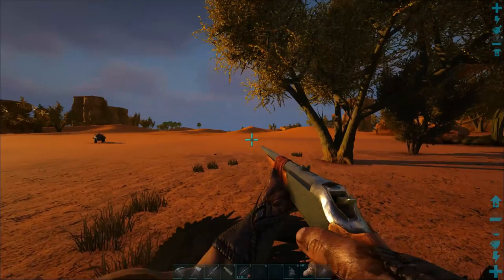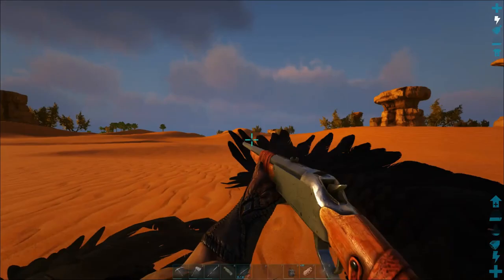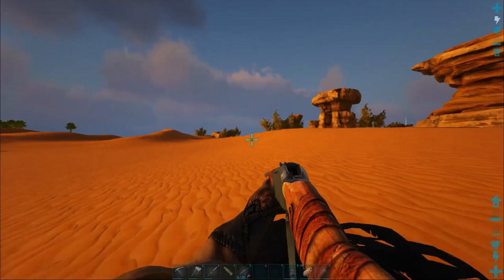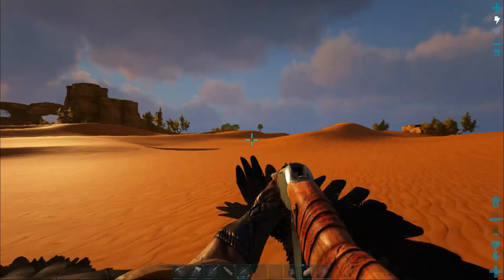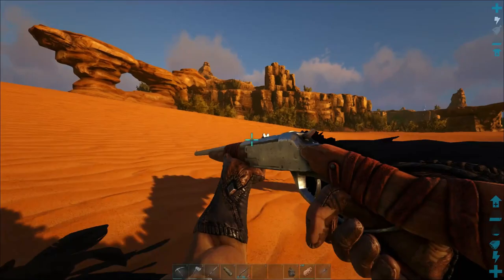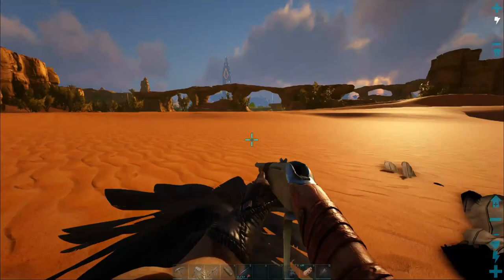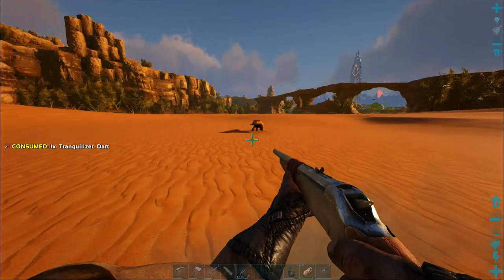Hopefully she won't aggro on the ankys - I should check the level on those because I need a higher level one. I was trying to use just the ravagers so I can focus on one kind of mount, but I need something for alphas. There's an alpha raptor near the base and I saw an alpha carno as well. The ravagers are awesome for carrying resources, but they don't have that much damage potential, and putting points into damage takes away from the weight reason for having them. This Thyla will work as a good mount and is good for exploring too because it can climb mountains.